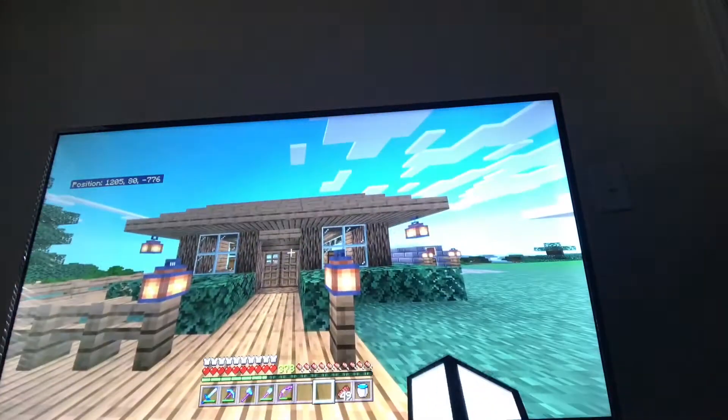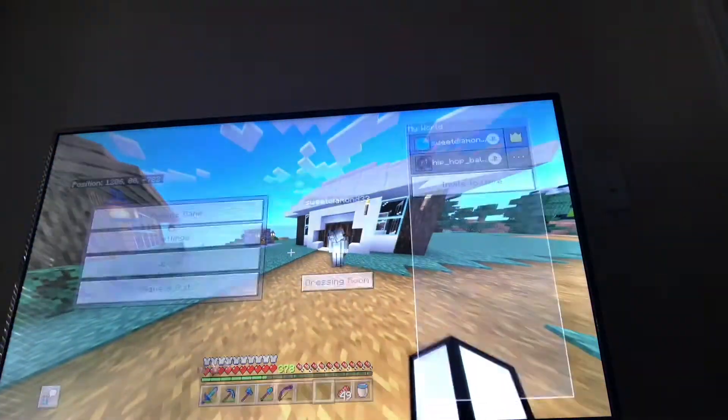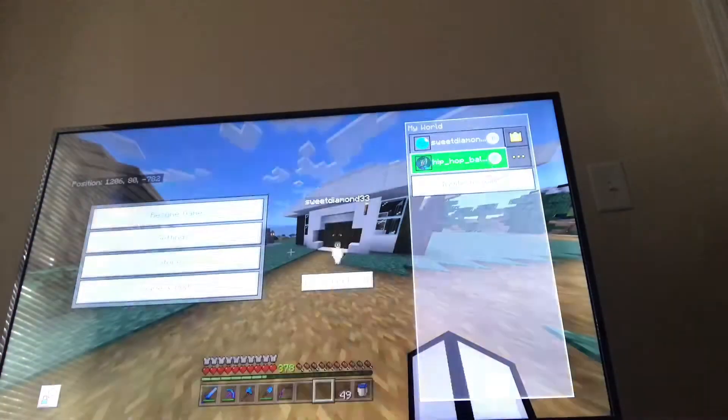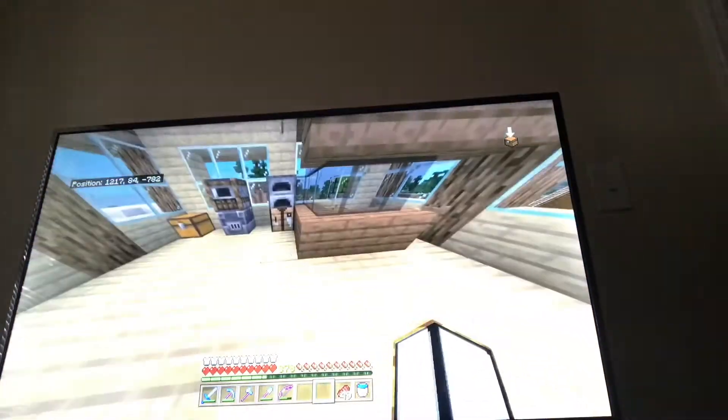This is my house right here, and this is my friend's house which is over here. It's also in the world and this is their house — they messed it up a lot, did not need to do that. And that's their ruin type thing.